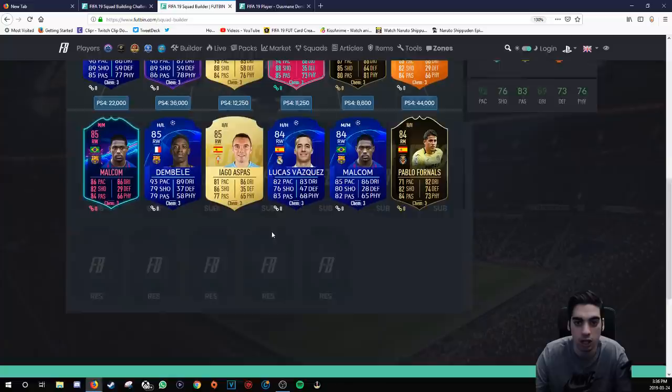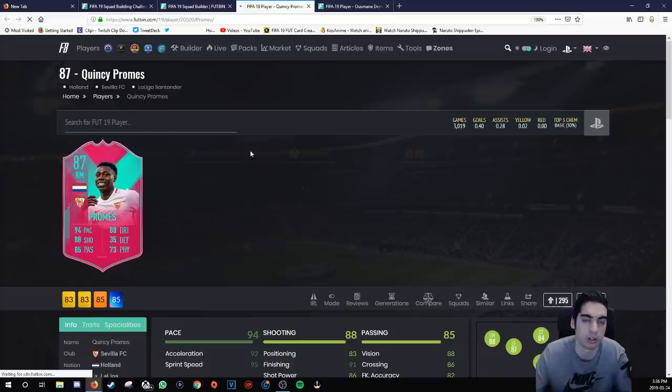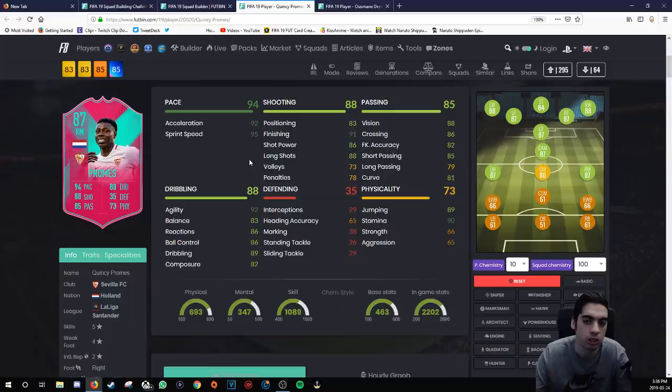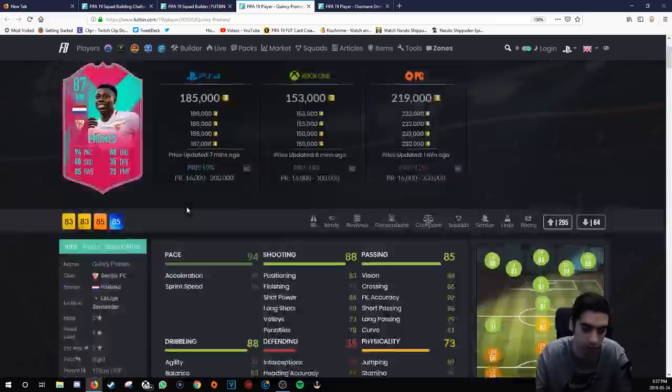Looking at options — I'd probably use Promis, but he's high/low work rates. Griezmann would look really nice but he's 1 million coins. Promis is 185k, which is actually quite decent. Checking his card stats — he has five-star weak foot, four-star skill moves. 185k is still pretty decent if you're going to be using a Liga Santander team.